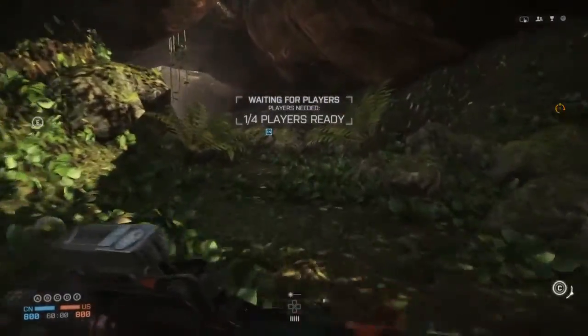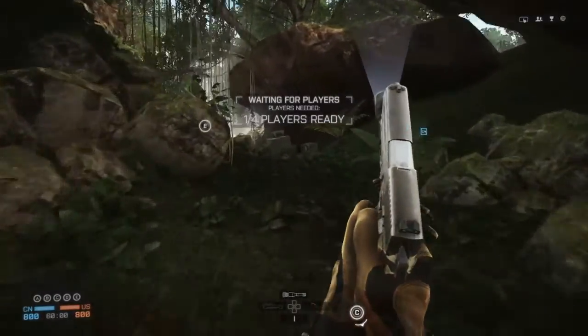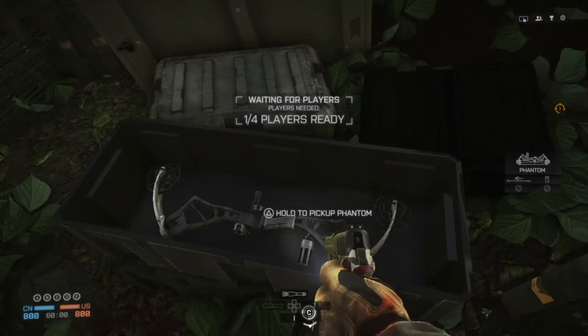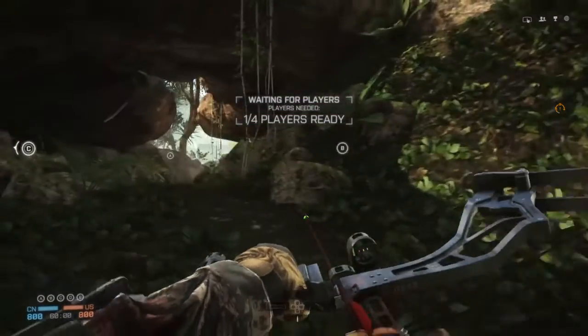And as dumb as this sounds, you have to knife this box and it should flash you. There we go — we got flashed. It says hold to pick up Phantom Bow. Here it is right here, and it comes with a poison dart.